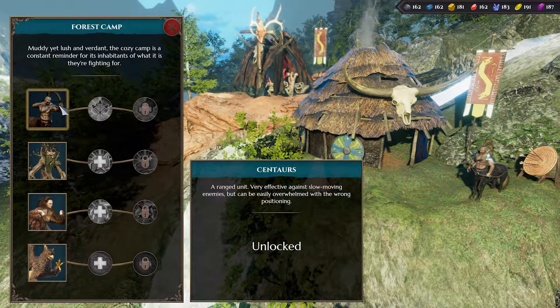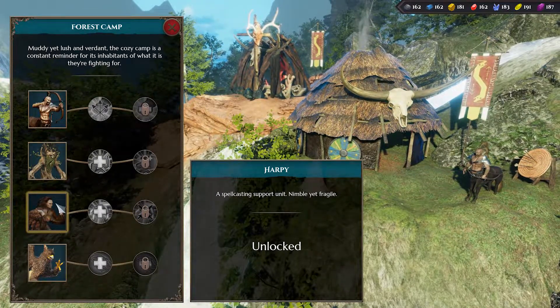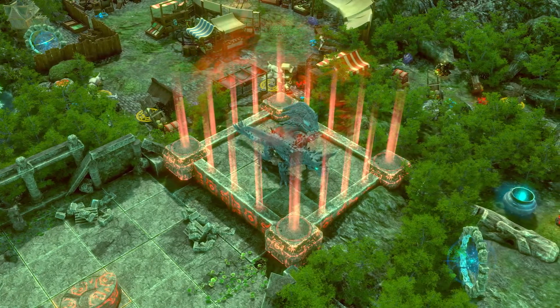The humble Forest Camp is home to centaurs, tree ants, harpies, and griffins — creatures that inhabit the lush and verdant woodlands surrounding Nuenborg.